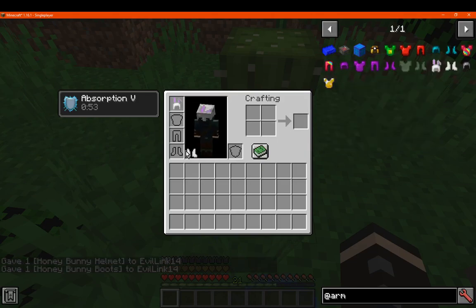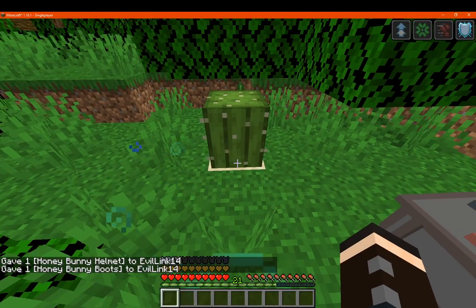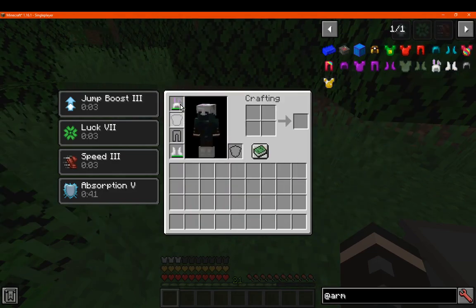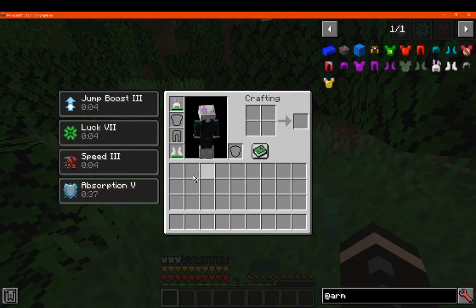Next we have the Honey Bunny one, which gives jump boost, luck, speed, and absorption as a carry-over. You've got similar durability and such, with 3 armor. I'm pretty sure you need both pieces to have the effect, just like some of the others.